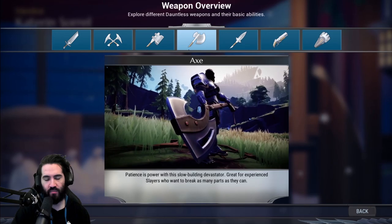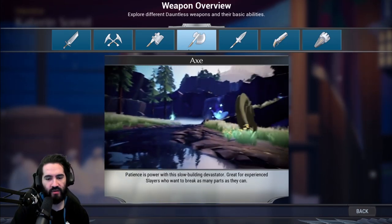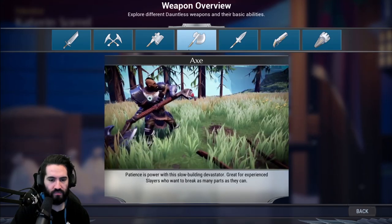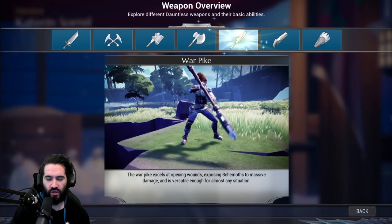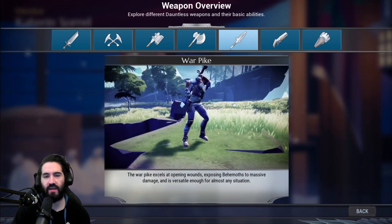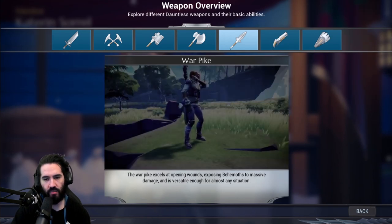The Axe fills a similar role as the Hammer. It's based on a ramping mechanic called Determination — the more Determination you have, the more damage you deal. With certain mods you can push Determination to level four, and at level four it's like 75% additional damage, so you start hitting like a truck. The War Pike is a more control and supportive type weapon — it's the only piercing weapon in the game, so you'll naturally create wounds with it. Its special shot allows you to interrupt behemoths reliably.